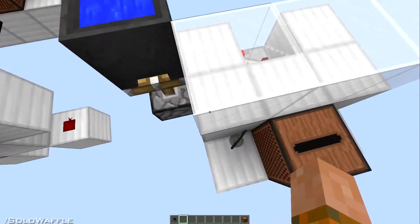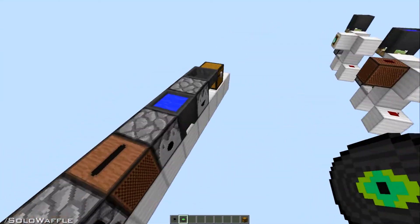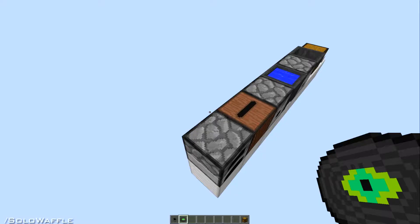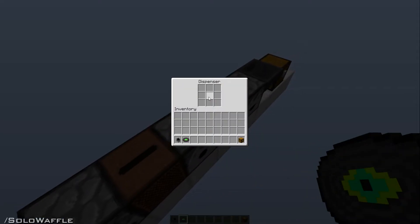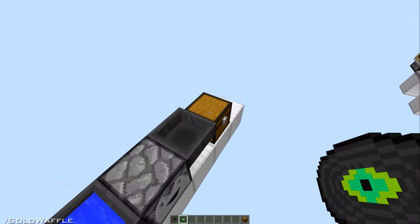Whenever you take a disc out or place it in, it sets off the jukebox. It works pretty much the same for all of these as well — any block that has an inventory in itself, if you click on it, it'll essentially work like the chest does.